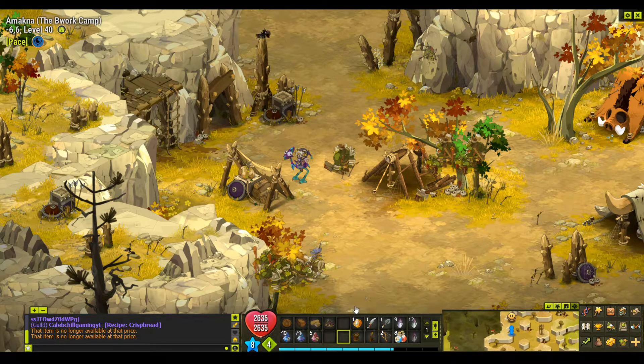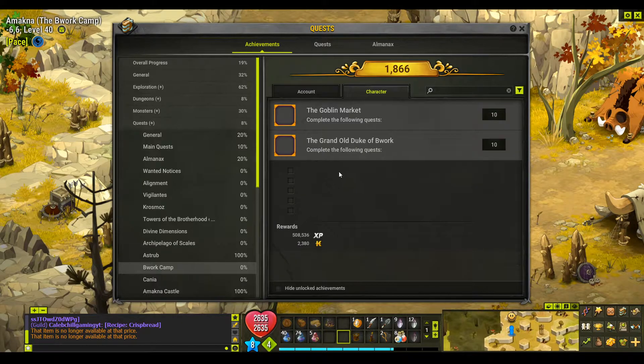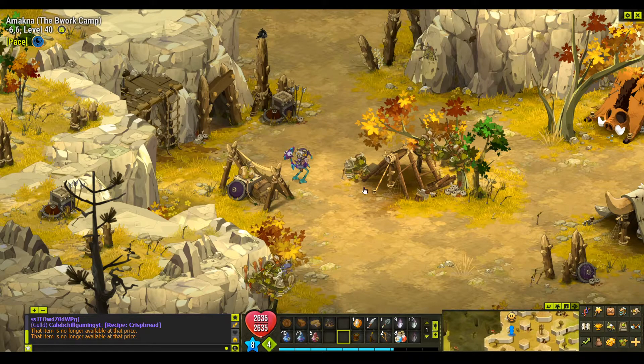Hello and welcome back to another Dofus quest video. My name is Caleb and today we're going to look at the quest 'Pentagone wants to fill himself with Bork beer.' I have already done this one without realizing it, as you can see I have the tick, but I will run through it with you so you can complete it too. The recommended level is 30.